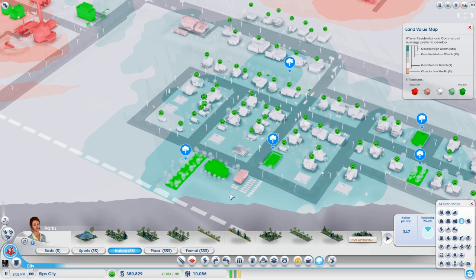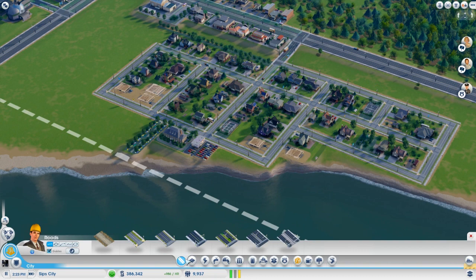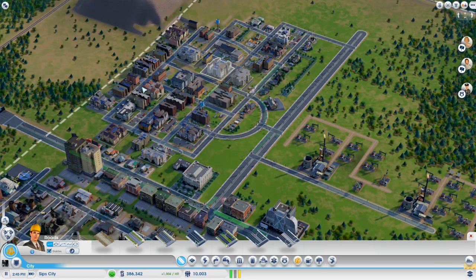These are low density roads, which means we get low density residents, but that's fine — that's what we want over here. We want this to be the proper sleepy suburbs, and this can be the bustling inner city of SipCity. I say it's shitty — it's not actually very shitty, it's okay.